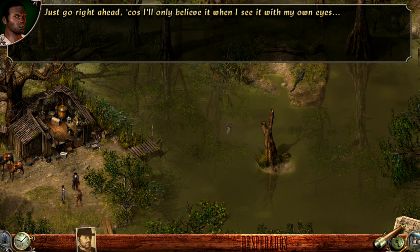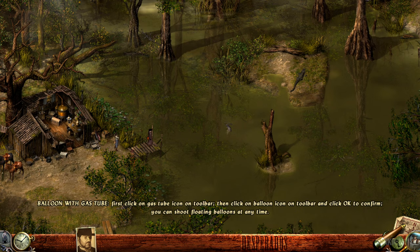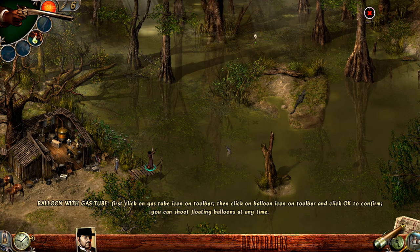Just go right ahead, cause I'll only believe it when I see it. The banter between the doctor and Sam is quite funny — the doctor is essentially an old guy who has a lot of gas. To use this, you select the vial, then use a balloon, and the game asks you to point it in a direction. The balloon flows along that line. Get your gun out, and watch the X below the balloon — that's when you know the optimum time to shoot it down. Wait for the right moment and shoot.